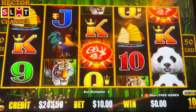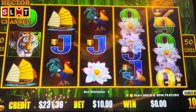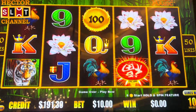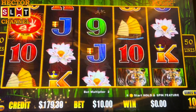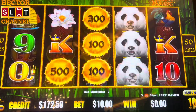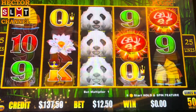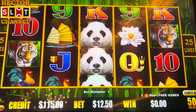The bonus symbols are showing up though. All right, 1250 experiment. Those bonus symbols keep flashing a lot.